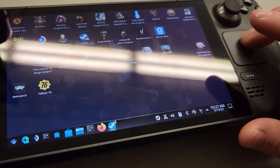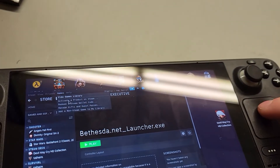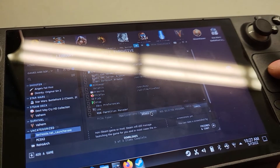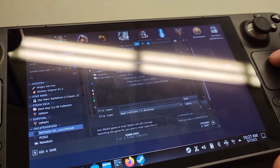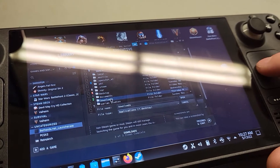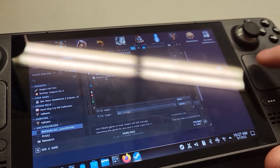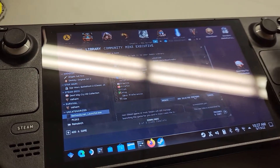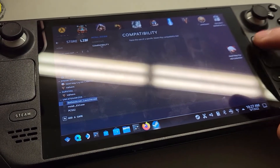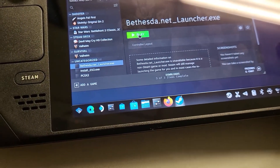Now in order to do this, just like what I did before, was to add the program by going to my home deck and then Downloads, because that's where my ESO installer was. All Files, Install ESO, Add Selected Programs. And then I made sure the same thing — that it had the compatibility. I use Proton Experimental. I'm not sure if other ones are more compatible.